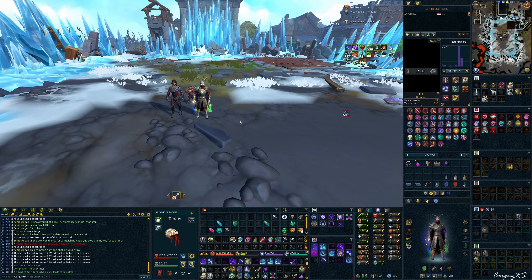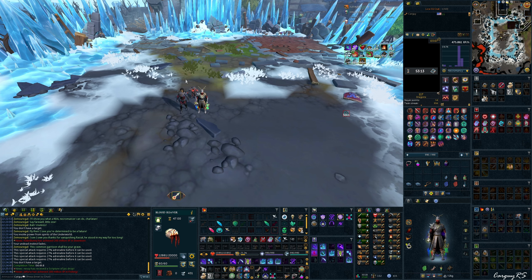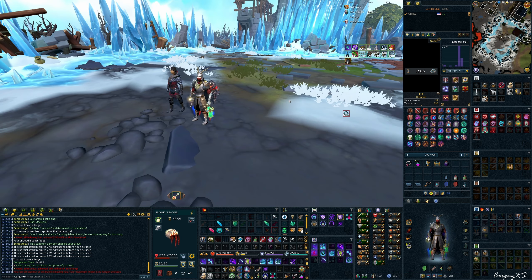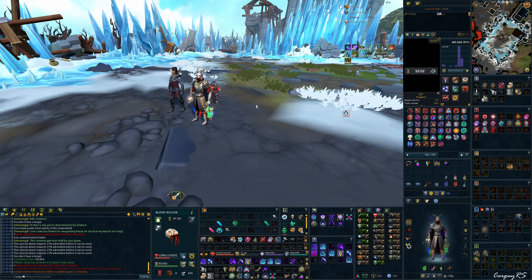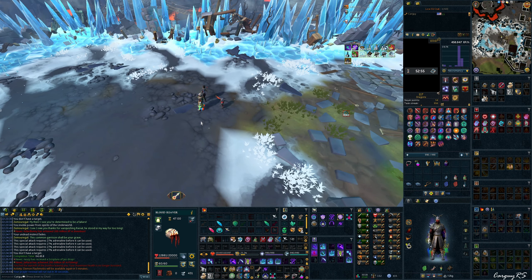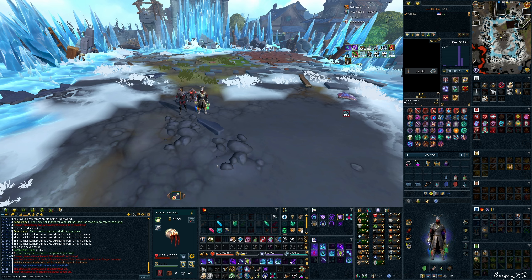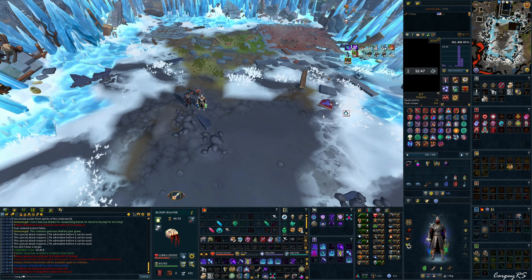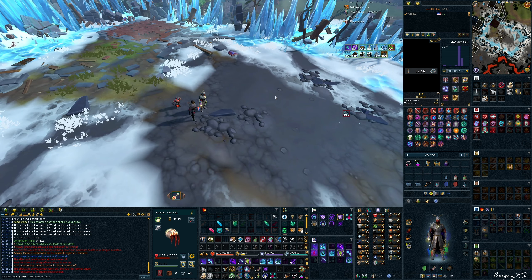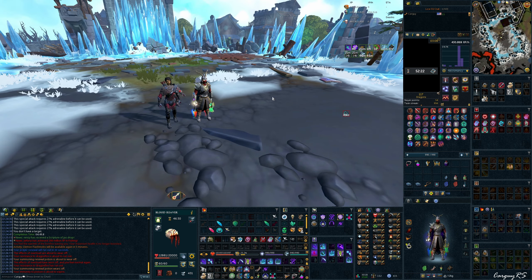Necromancy happens to work really well here because Threads of Fate is a very solid AoE for dealing with a lot of the minions that spawn, and Death Skulls bouncing around kills everything — there isn't too much like it as far as the combat triangle is concerned. Maybe with the combat rework, G-chain on magic will be strong here too. Also, the sorcerer is impossible to find half the time because he gets hidden under the poison splots or under Vorkath itself — an ongoing problem hopefully addressed at some point. But that concludes the day-of-release guide.